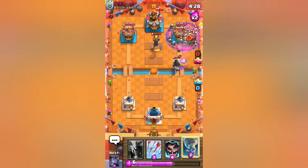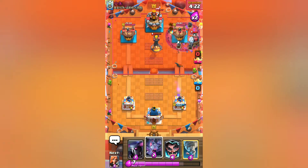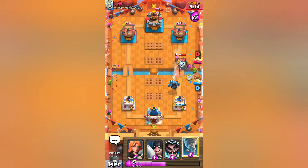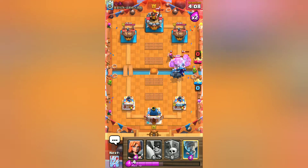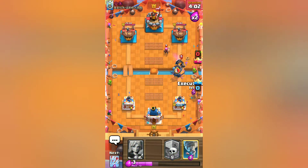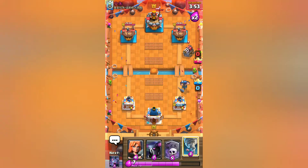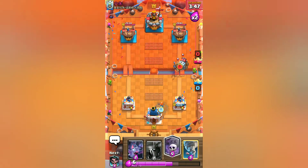Just to slow the PEKKA down mainly. I'm gonna go with the Arrows, let the Dark Prince hit, and then go with another PEKKA. He has a Firecracker — let's go with the Electro Wizard. Sparky should be taken out — nice. I'm gonna go with an Executioner; PEKKA will be taken out by the bomb, let me arrow that. Another Sparky — a very aggressive deck, but we really do have the defense in this situation.